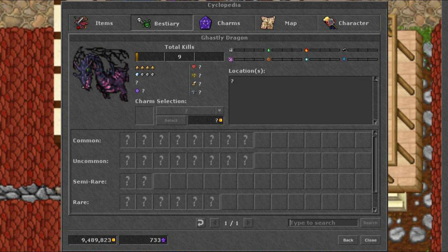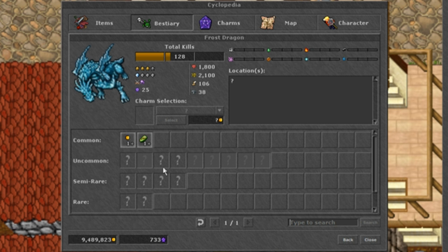Killing the first creature will also reveal the sprite and name. To get credit for a kill, all you have to do is damage the creature. This will allow you to work together with others to easily get credit for the kills. Each person that does any damage will have the kill count increased by 1 when the creature dies.